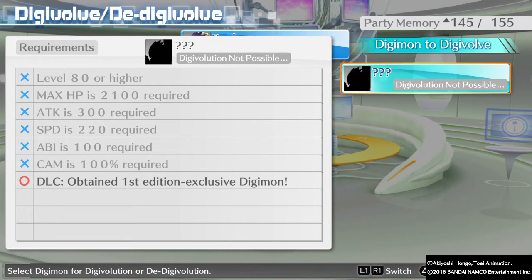Hopefully I have some Miracle Meat. I'll probably have some soon, so I'll go ahead and get his ABI up. He needs speed 220, attack 300, max HP 2,100, and level 80 or higher. I'll be back soon, guys — time to grind it out. Thank you guys so much for watching this video. Metro is out of here.